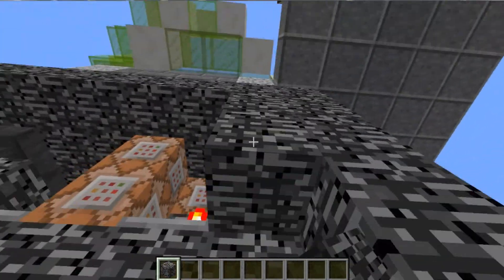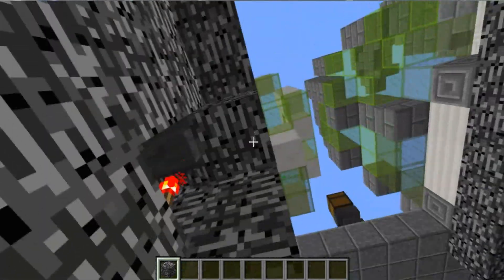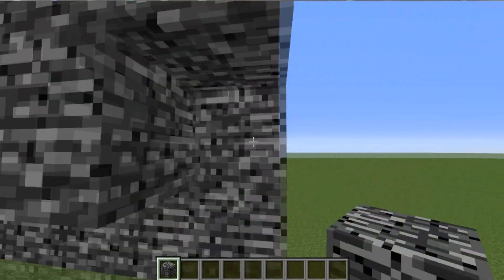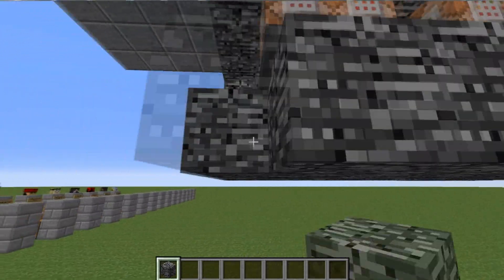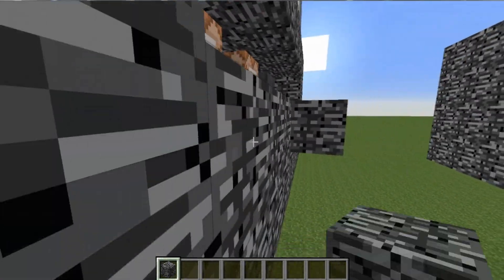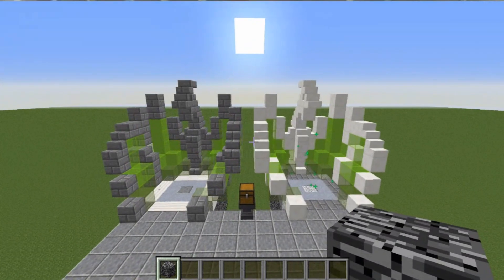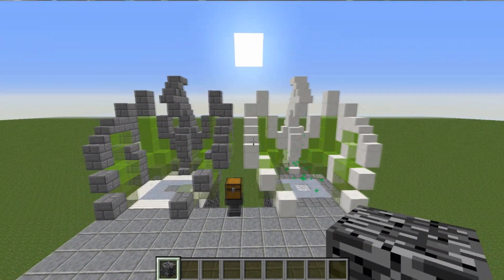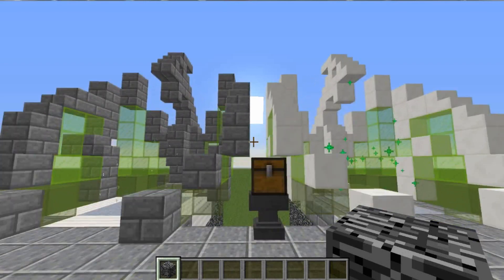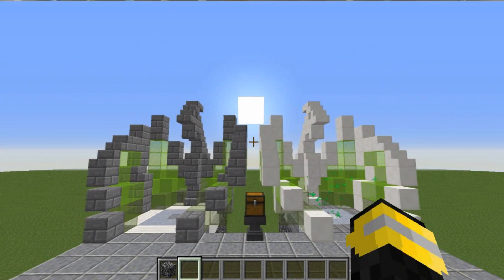You will need Minecraft 1.8 or the latest snapshot for this to work, at least if the latest snapshot hasn't broken it - normally it shouldn't be, but you never know, Minecraft does break designs. I think with that I've said everything I wanted to say. This is the experience bottling - well, it isn't bottling anymore, so let's call it 'experience to item conversion' or 'XP conversion.' I'll decide on the name when I edit this. Thanks for watching and I will see you all real soon, bye-bye.